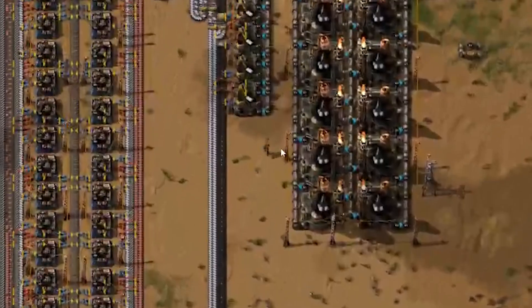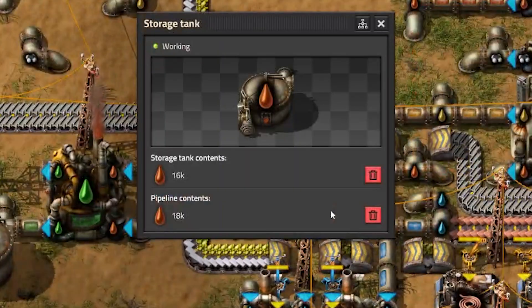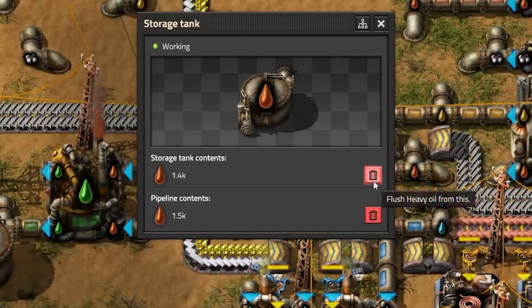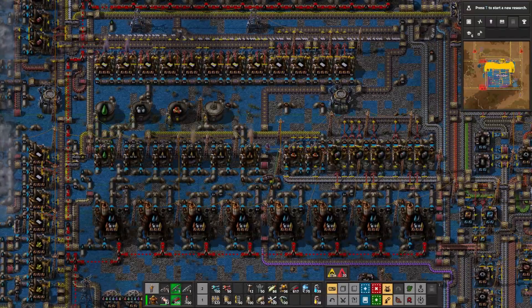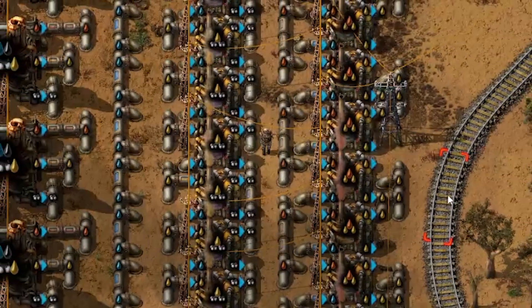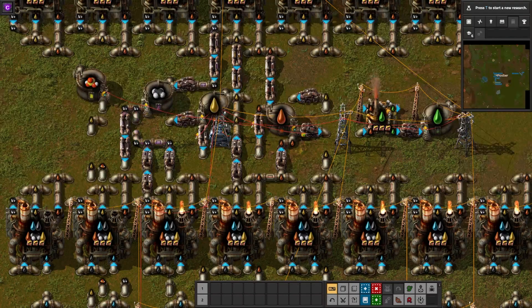Struggling with heavy oil overflow or plastic production bottlenecks in Factorio? Are you manually flushing fluids in your pipelines or adding an obscene amount of tanks to temporarily prevent fluid clogging? These problems can be corrected with fluid cracking and circuit conditions to cleanly balance fluid outputs, and I will show you how.